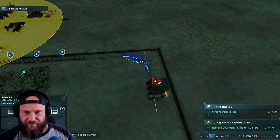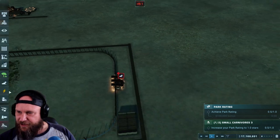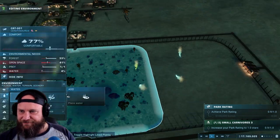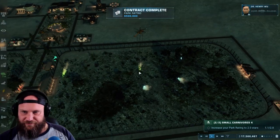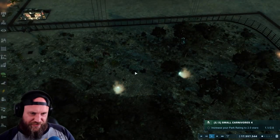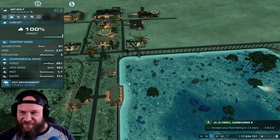I'm getting used to building corners now. I had to put another generator down. Then we literally moved them over and added some more forest. I expanded the water a bit to give them a little more since they prefer those areas. I was just watching the territory needs.